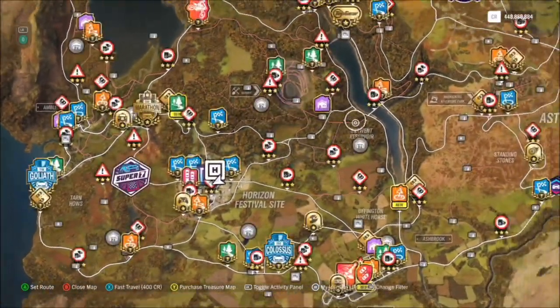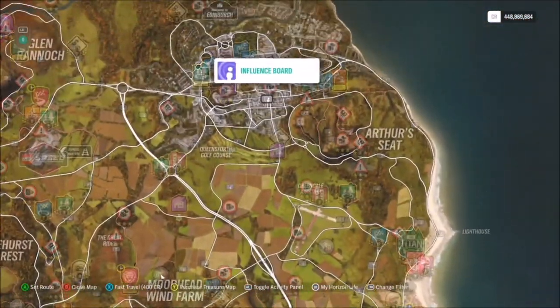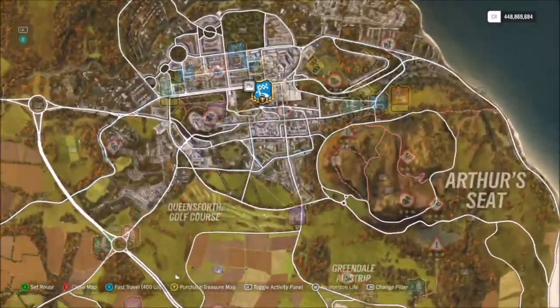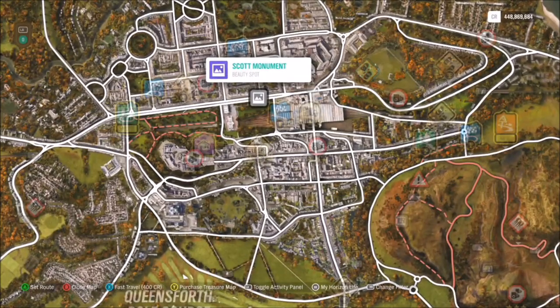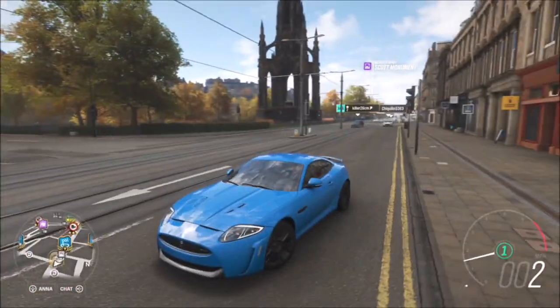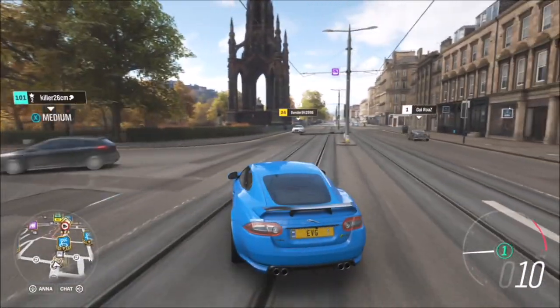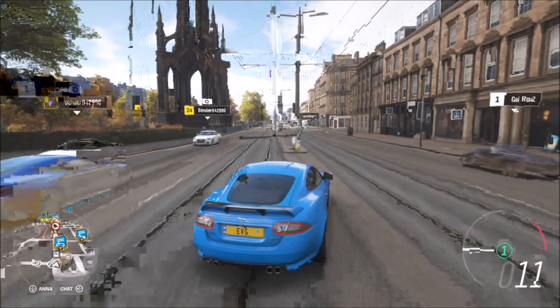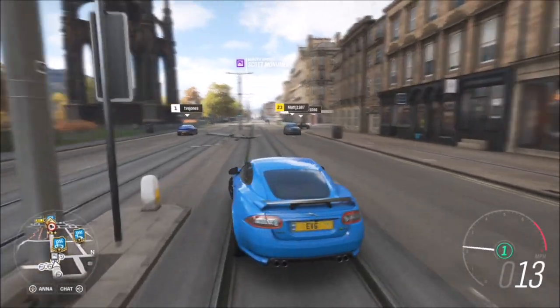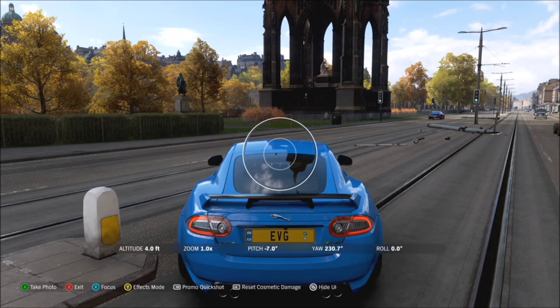For the actual location, let's say you start here at the Horizon Festival. Head all the way up north to Edinburgh to the main city centre and zoom into the main high street. You will see a little beauty spot called Scott Monument — it's literally on the other side of the tram tracks on the main high street. You can see it in the background, a massive spire there on the left-hand side, or the right-hand side depending which way you're coming down.